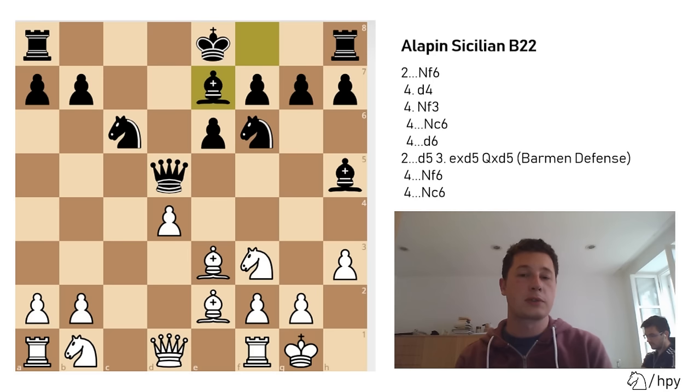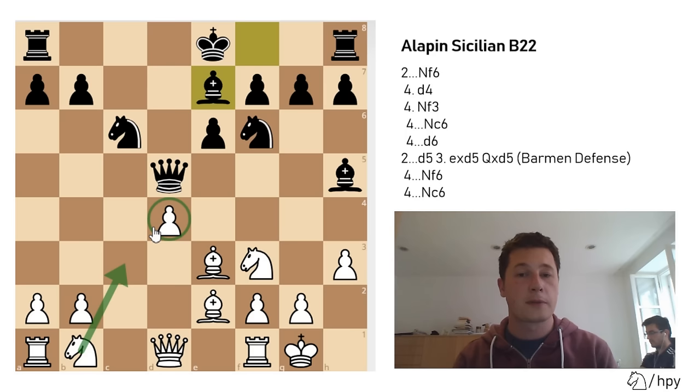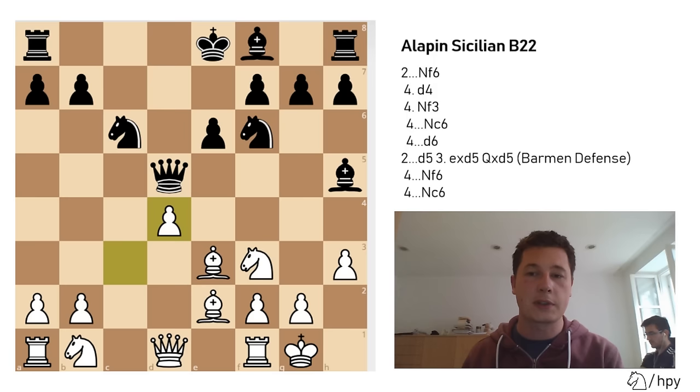You have to notice that in all variations, when black captures on d4, you are going to recapture with your c-pawn. That's why you played c3 in the first place on move 2 — to support your center with the pawn, because your d4 pawn is now controlling a lot of key squares, and now your knight actually has a square to develop to. In the Barman defense, you always wait for black to capture on d4 so you can capture with the c-pawn and free up the c3 square for your knight. If after cxd4 you capture with the bishop or the knight, you have still left your knight undeveloped on b1 — always capture with the pawn. After cxd4 and bishop to e7, this is the beginning of the mainline Barman defense.